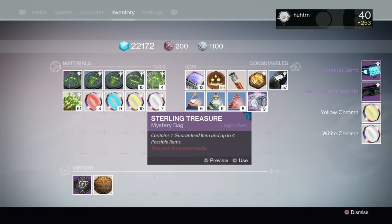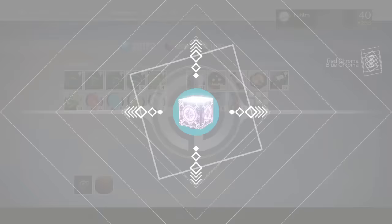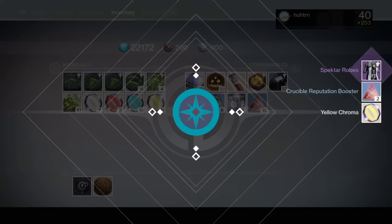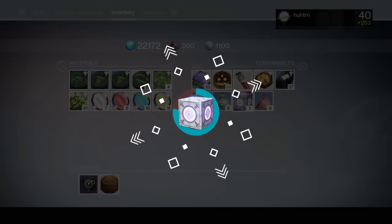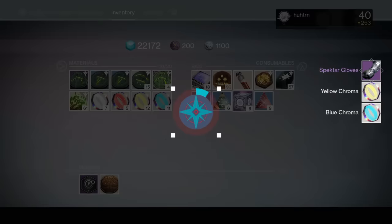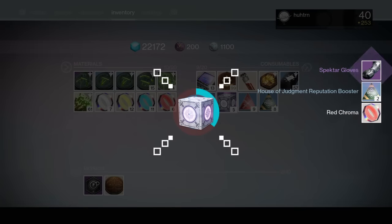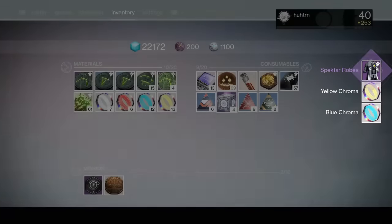Bond of the Desolate — so I got the bond now, I need one more piece of armor. I didn't know they actually had a bond — it wasn't shown off very well in the April update video. Spectre Robes for the Warlock, that's nice. Spectre Gloves again. A lot of Spectre Gloves guys, lots. Spectre Robes with yellow and blue chroma.